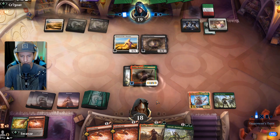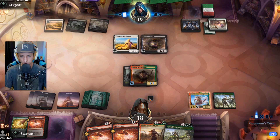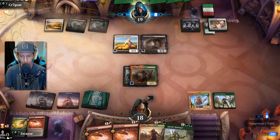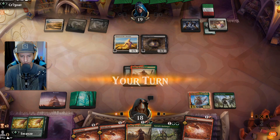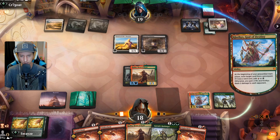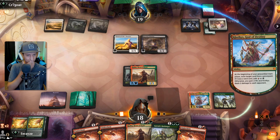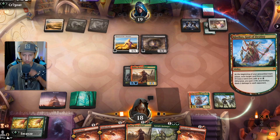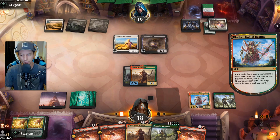Dead weight — all right. Only one mana left open and it's a white source so we know it's not going to be another Dead Weight, which is good. That's gone — just eating up their enchantments, exactly what we want. Just destroying their game plan top to bottom.